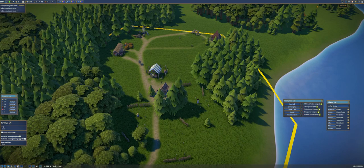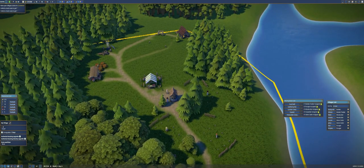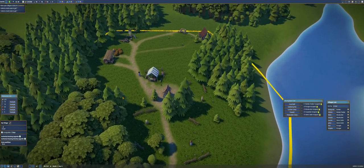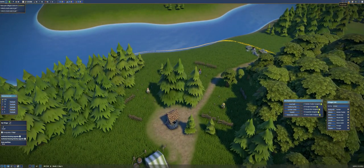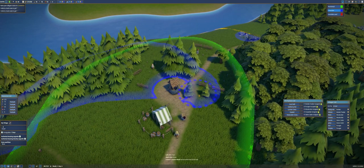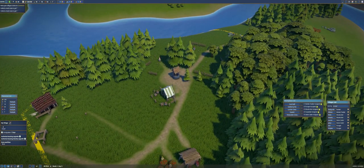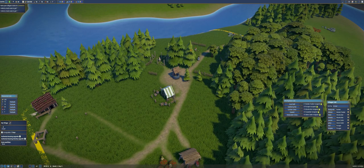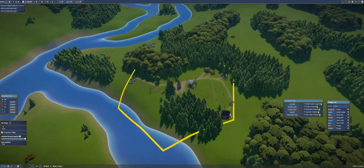That will be our area to build houses, so we should see quite a number go up fast, and immigration will start. One thing I really love about this game is we don't have to build any of the houses — people come and build their own houses! They'll build and maintain them over time, changing their density, style, and tier. We just have to take care of our people.